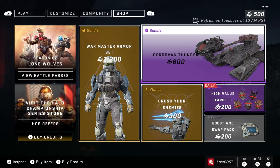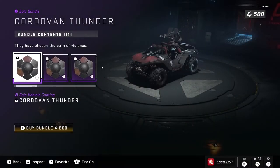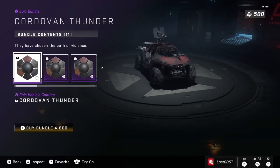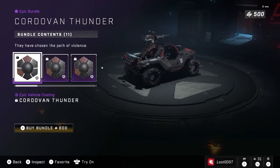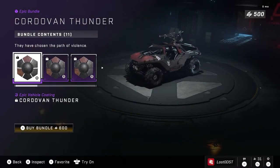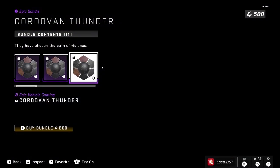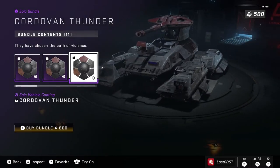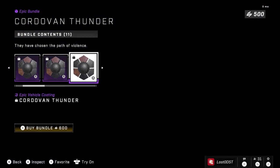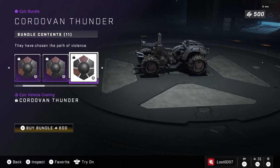We got Cordovan Thunder — hopefully I said that right. This is kind of like a red and black coating, and according to the color coding there's probably a little brown on here too, which I can't really see. It looks like someone just kind of spray painted the red on, which I actually kind of like. On the Warthogs and maybe even the Scorpion it kind of looks like it got spray painted on, which I think looks pretty cool.